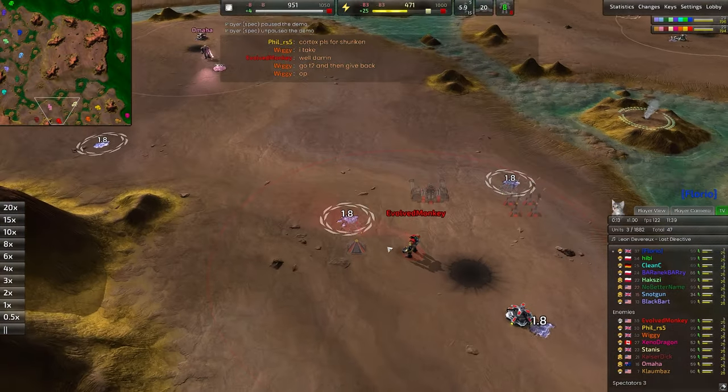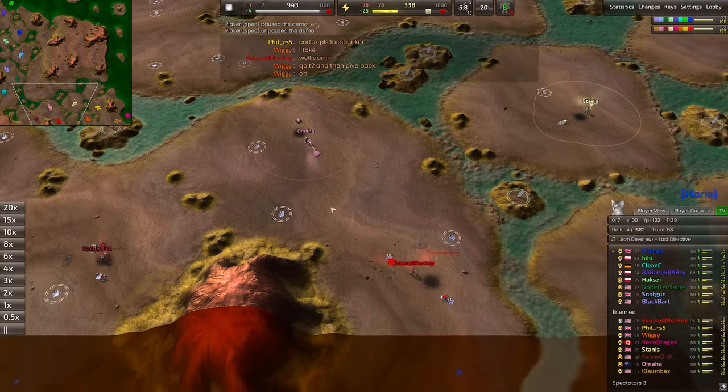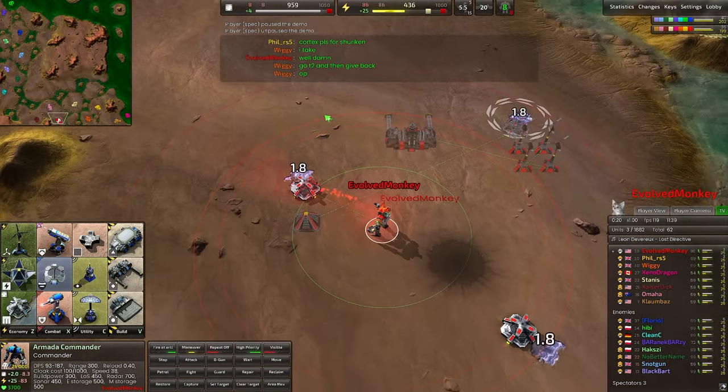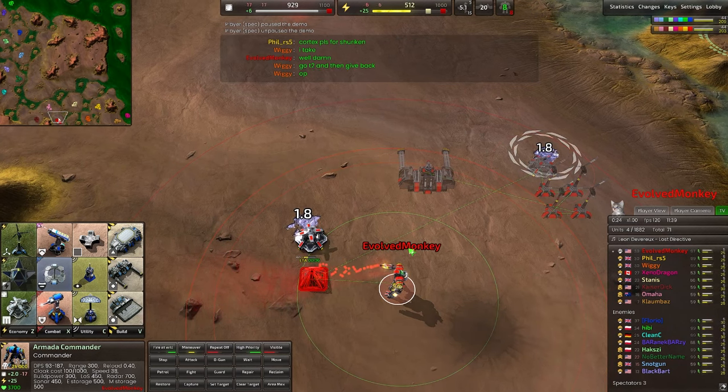At 39 true skill, Evolved Monkey is going to be representing the red team in a bit of a backline position here, going for a vehicle bay. A player we've seen a whole lot of — one of the best of all time, for sure. One of those players you just hate to be on the opposing side of.